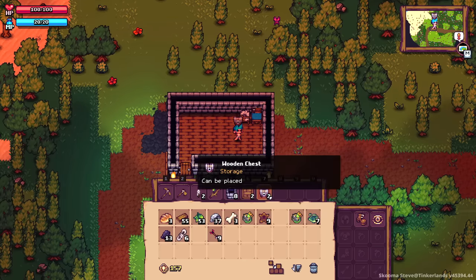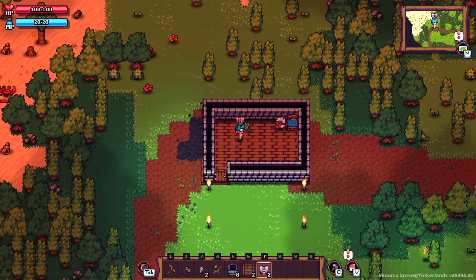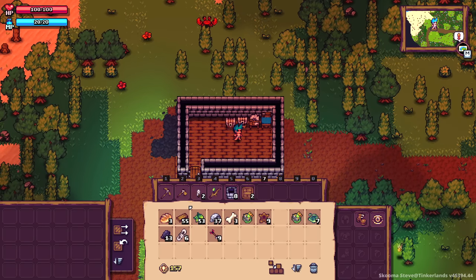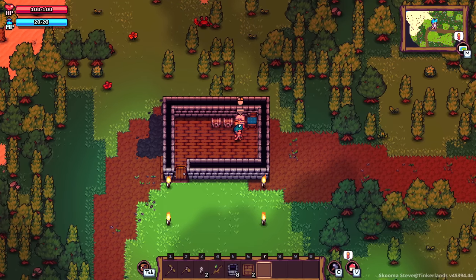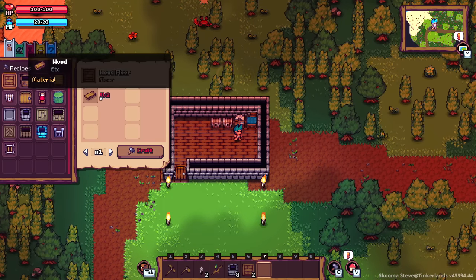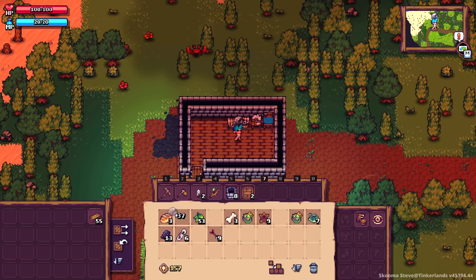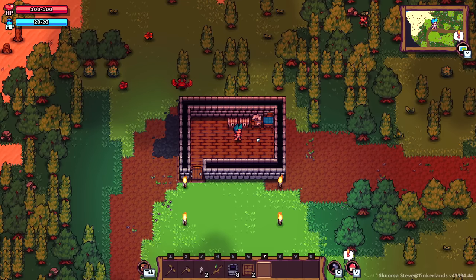We now have a base of operations — a place where we can put down some chests. But we have to do the most important test here: put all the wood and stone inside the crate, open the crafting interface... yep, no crafting from chests. It feels like 10 years ago we had this sorted out. Seems like every game now just wants you to spend half your gameplay time rummaging through chests.